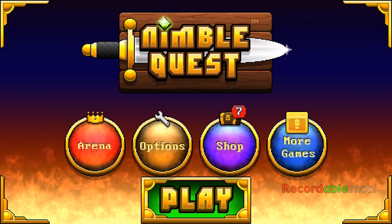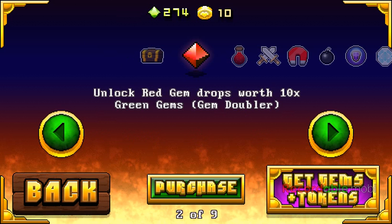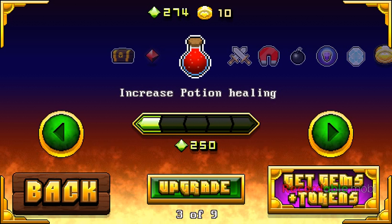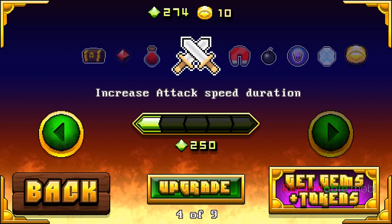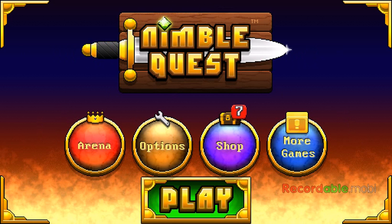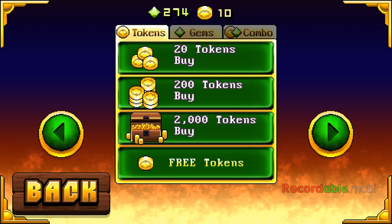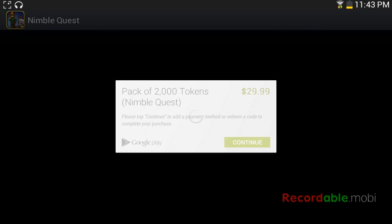We're gonna play Nimble Quest. I'm gonna go to the shop and show what this stuff does. So this does like a 10% green gems bonus, decreases potion health, increases tax-free adoption, increases magnet doors and stuff like that.